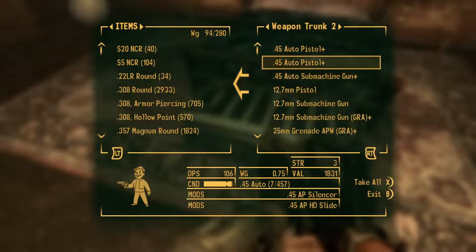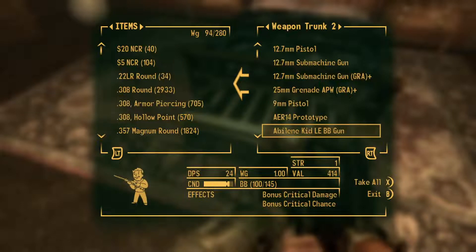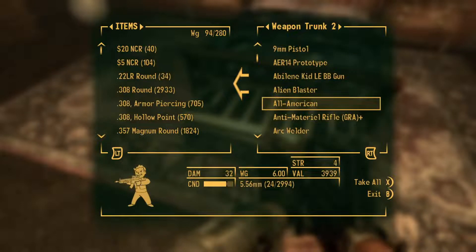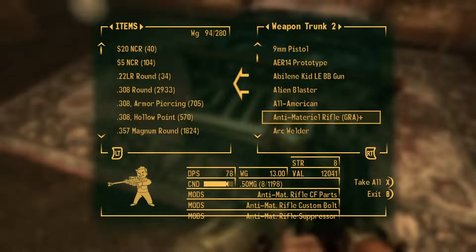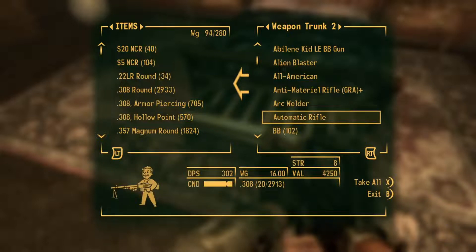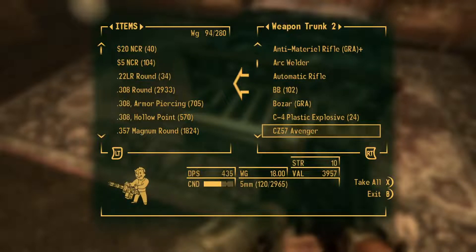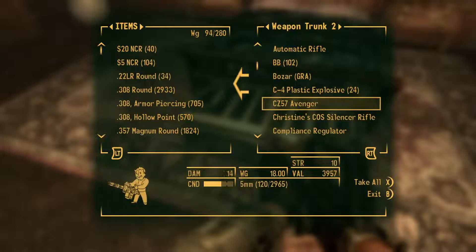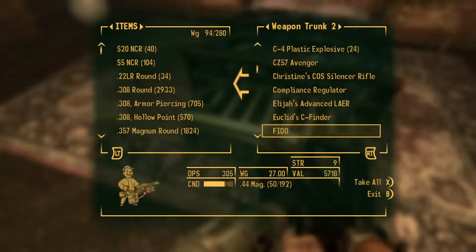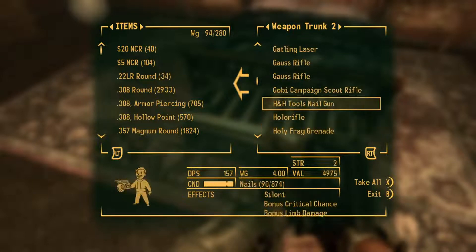Moving on to the weapons that I have — come through here. I have some more 1911s from Honest Hearts. The little BB gun, the Abilene Kid. The All-American — great weapon. Anti-material rifle, which I think they should add to 76. Arc Welder. The BAR — love that they added that. The Bozar. CZ-57 Avenger — I have that replicated in 76. Just some great guns. Elijah's Advanced LAR. Fido — another Cyber Dog Gun.